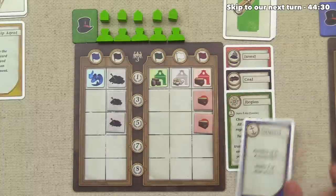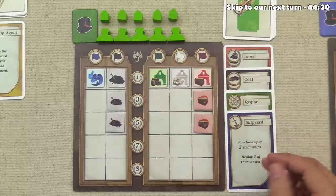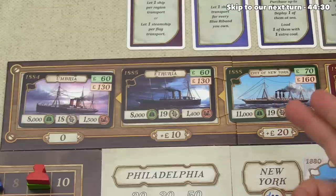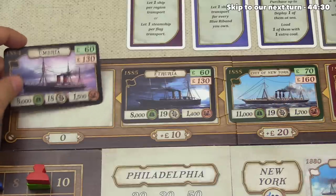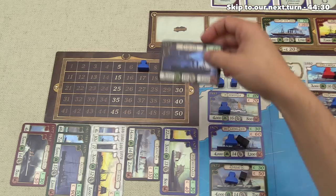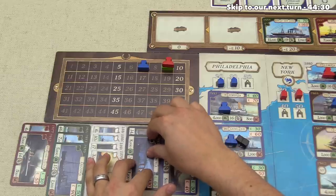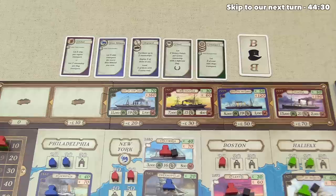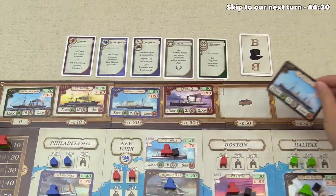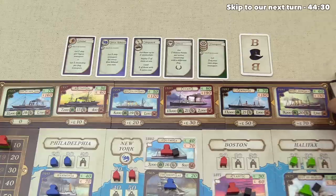It's now green's turn and they've decided to do a shipyard action, trying to purchase up to two steamships. Things are getting expensive — they only have 150 pounds, so they're only grabbing one. They've decided on the Umbria for 130 pounds. The Etruria goes into the docks, making black ships better — definitely something green likes since they now have three black ships. The ship market is replenished with the black Campania and the blue First Bismarck.